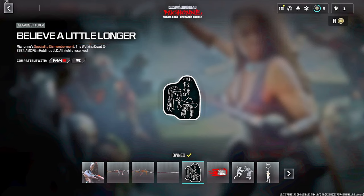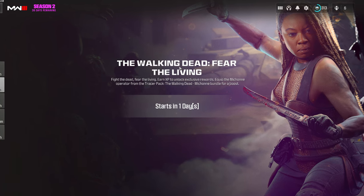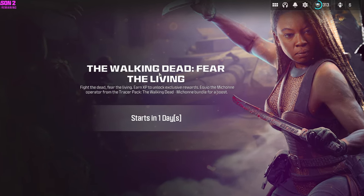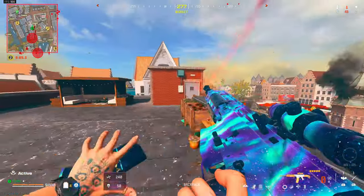The Killer Kodachis also have a death effect. It would have made more sense to include a sword, but that doesn't seem to be happening. The final items in the bundle are a weapon sticker, a large decal, a weapon charm, and the finishing move. This will be the last event before Season 2 Reloaded, meaning you only have one week — starting Wednesday and ending the following Wednesday — to complete it.